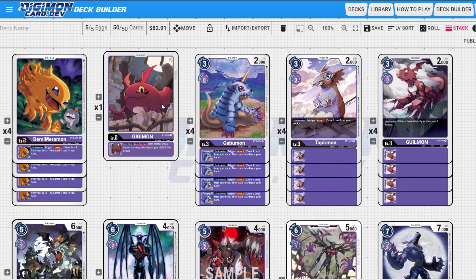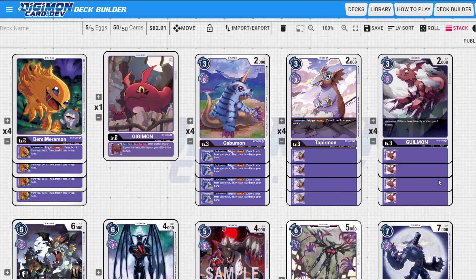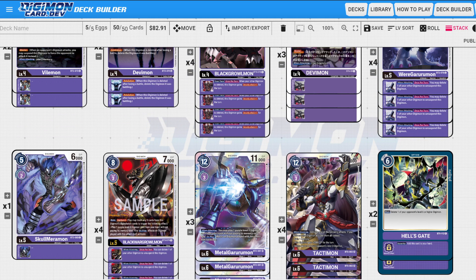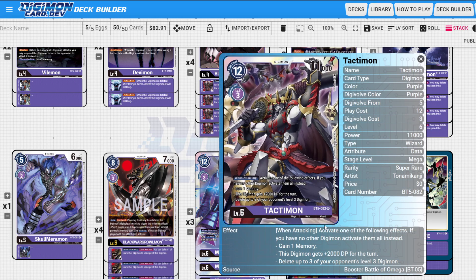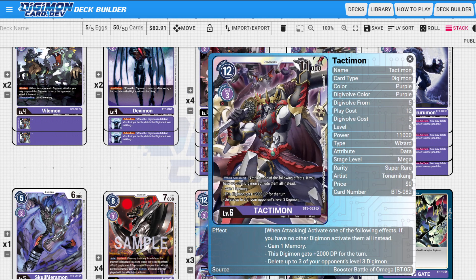Level threes: four Gabumon draws you cards, Tapirmon draws you cards, Gigimon draws you cards and gets you memory — which means if you delete it, you get extra memory. Keep in mind that when you attack with a Tactimon that has a Wargrowlmon underneath and you have a Gigimon on board: you attack, use Wargrowlmon to re-stand by deleting your Gigimon, and because you are now the only digimon on the board during that first attack, you still get all three effects while being able to attack twice.